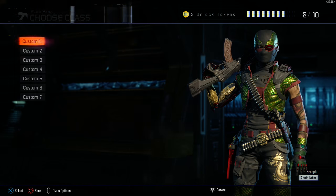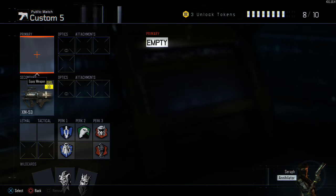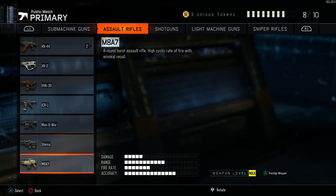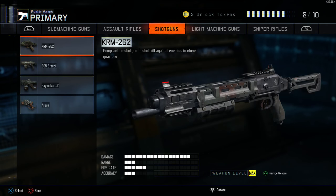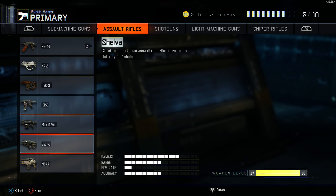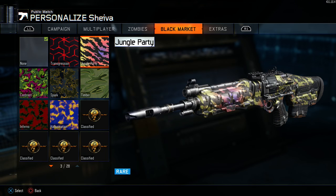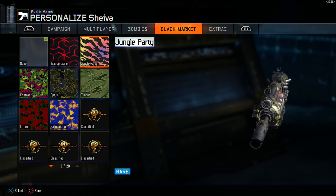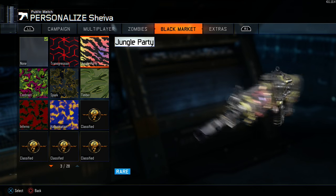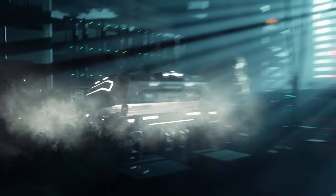Let me bust out the Shiva real quick. I already have all my assault rifles gold — well technically diamond — and shotguns are almost diamond, snipers almost diamond, so I'm getting close. The Jungle Party camo for the Shiva — this is one of the coolest camos in the game in my opinion. It kind of reminds me of the Spectrum camo from Ghosts. Looks pretty nice.